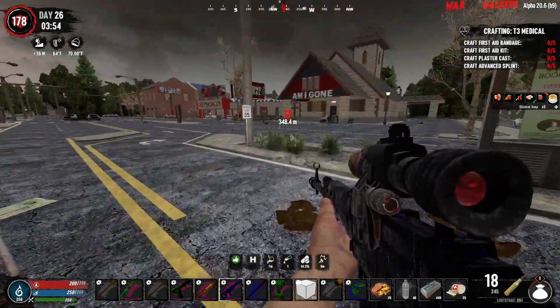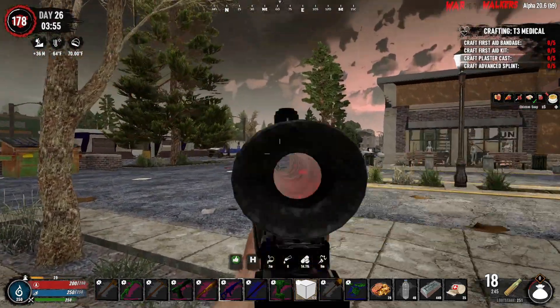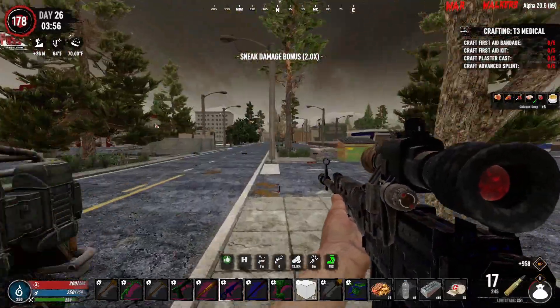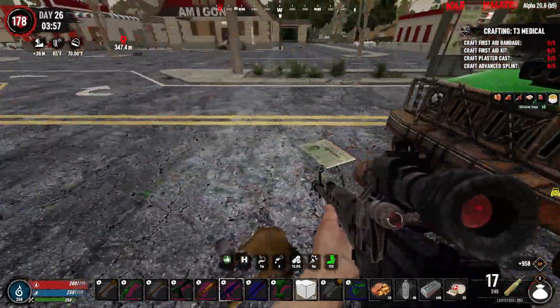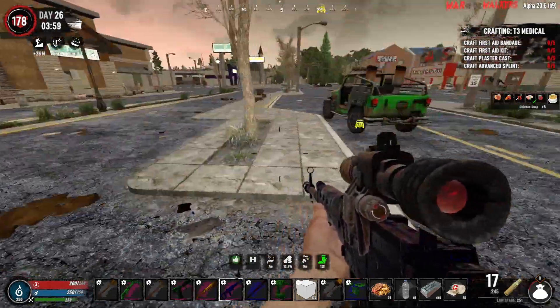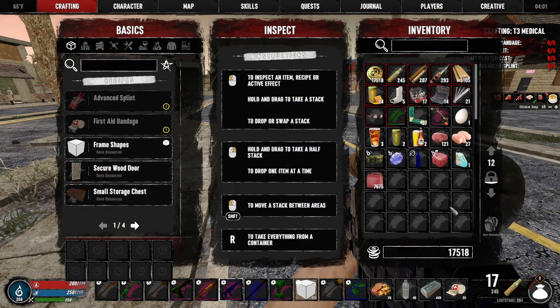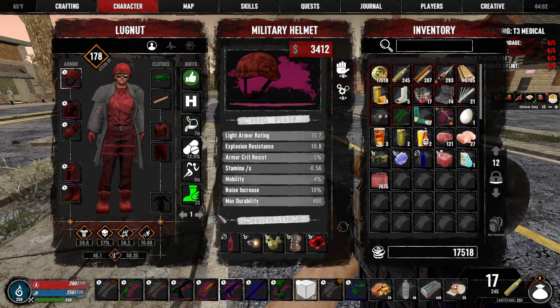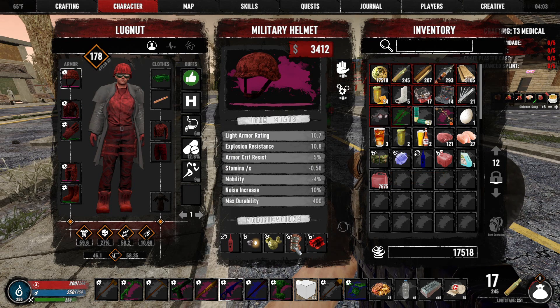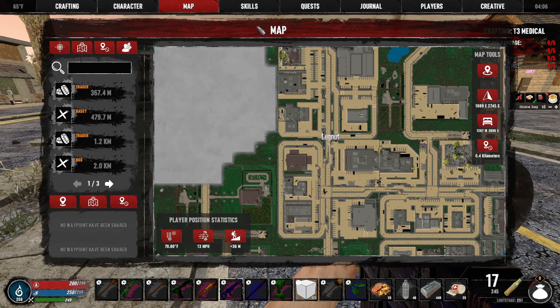Welcome back to another episode of Seven Days to Die War of the Walkers mod. It's almost daytime. New recording session — all I did was go through and throw out bones, feathers, and leather, and I put a different mod onto the helmet. I took the water purifier mod off and put that on. Other than that, I was pretty much standing here the entire night.